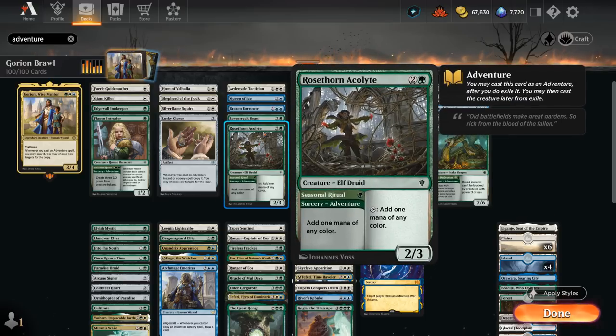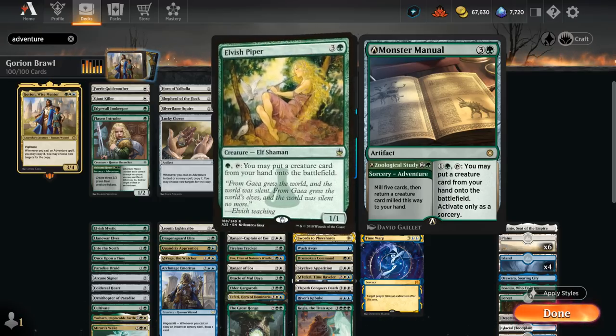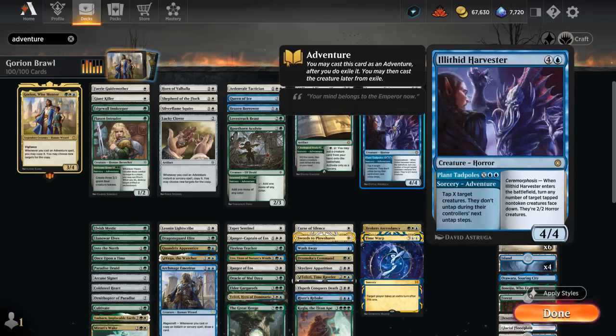Lovestruck Beast makes a bunch of 1/1 tokens and then a 5/5 that can attack and block if we control a 1/1. The Acolyte can generate extra mana with Gorion out thanks to the Seasonal Ritual adventure. Then we've got the new Monster Manual, which can find a creature by milling the top five and then use the artifact to potentially cheat creatures into play without paying their mana cost, similar to Elvish Piper. The Hippogriff is slightly nerfed from recent alchemy changes, but we're mostly interested in the creature half — it can also be a nice trick to give indestructible against sweeper effects. The Harvester is another powerful new addition from Baldur's Gate, tapping several creatures that won't untap in the next untap step, and when we cast the creature half we can transform some of those tapped creatures into 2/2 horrors.